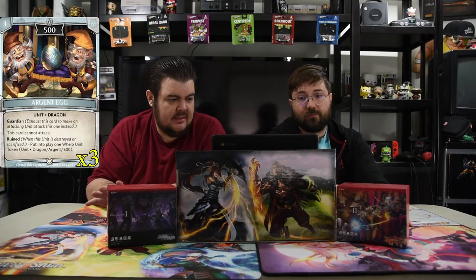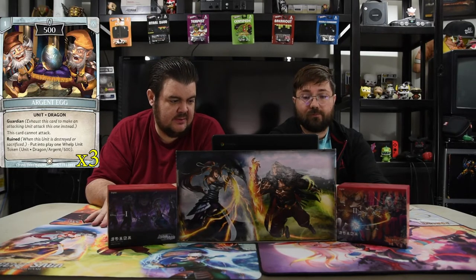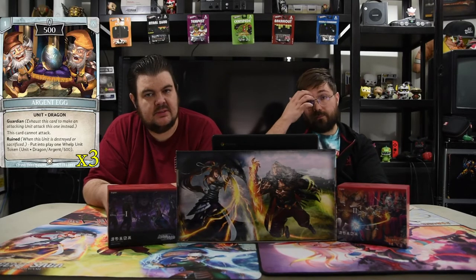The first card of the deck in our little Tiny Town lineup is the Argent Egg. It's a one-drop 500, it's got Guardian, and it Cannot Attack. But when it dies it's got a rune trigger that puts in a 500 little dragon. So it turns into a dragon that helps you attack, and then with the giant elephant that helps you just get big.